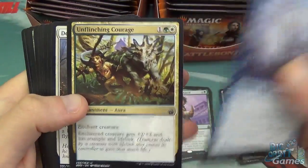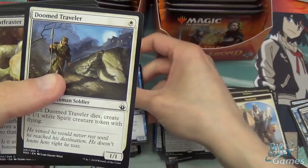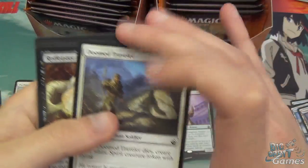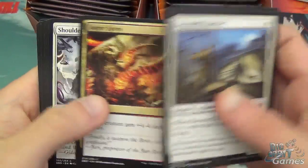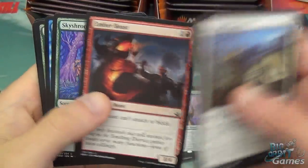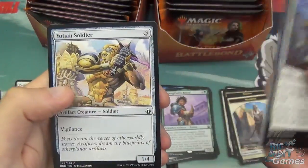Then we've got Peregrine Drake, Unflinching Courage, Doomed Traveler — you get one fewer uncommon in the pack if you get a double rare. Doom Traveler, Rotfeaster Maggot, Auger Spree, Shoulder to Shoulder, Ember Beast, Skyshroud Claim, Negate, Fertile Ground, Cowl Prowler, and Aegotean Soldier.